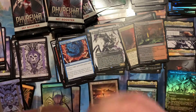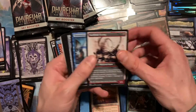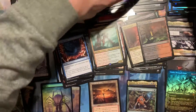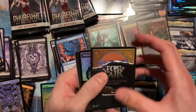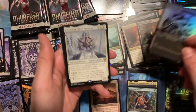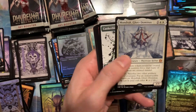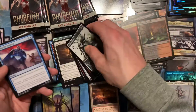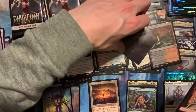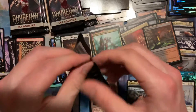All right, we're kind of stalling out here on six mythics. Eight packs left — hoping to get at least two more. Oh there we go — a Mondrak! That is what we're talking about. Beautiful — that changes everything. You hit a forty-dollar card in a normal standard box and it's a ton of value. It pays for about a third of the entire box — one card. Changes everything.